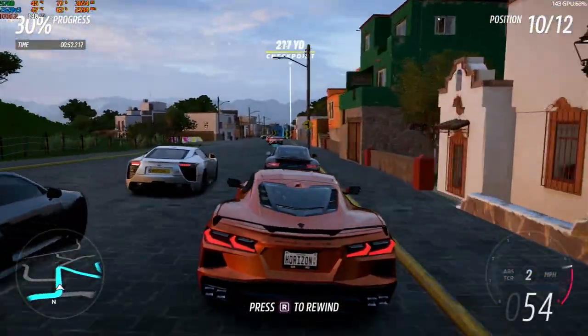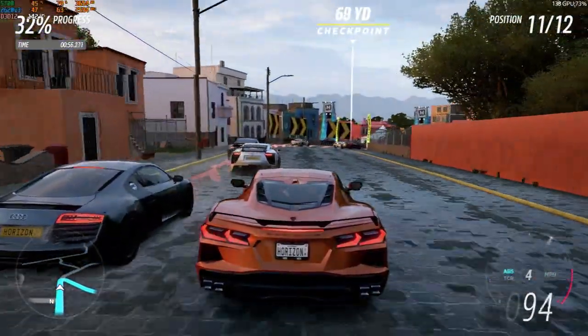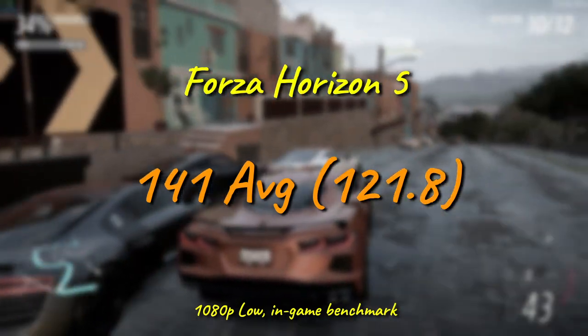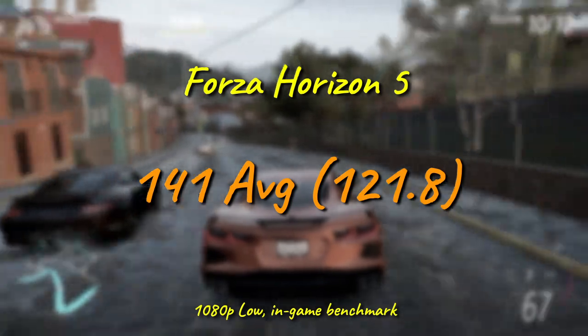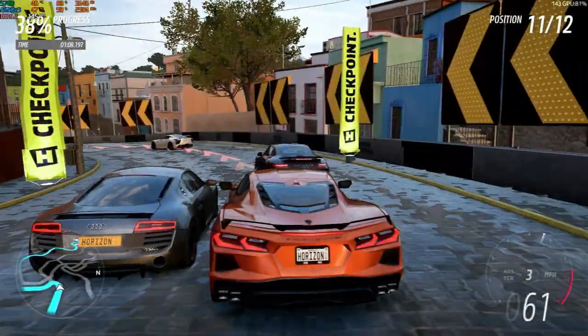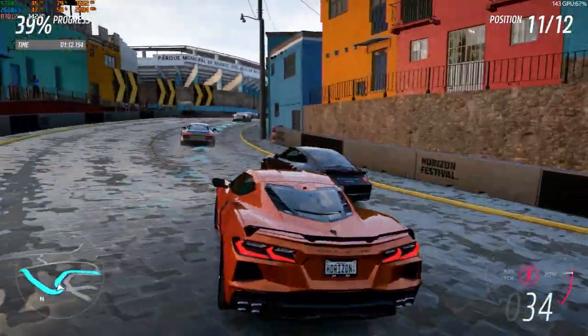Forza Horizon 5, with its superb optimization, sees the little Xeon deliver a phenomenal 141 FPS on average, with even the minimum frame rate staying over 120. A result like this means that pairing this chip with even a mid-range GPU like a 6750 XT, we could turn the settings up and probably still be GPU limited. That's not really bad for less than the price of a Big Mac.